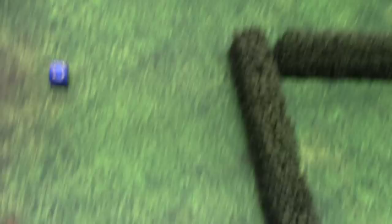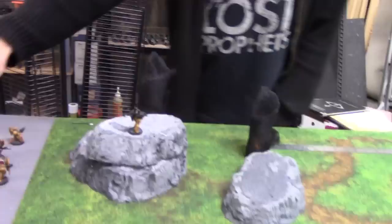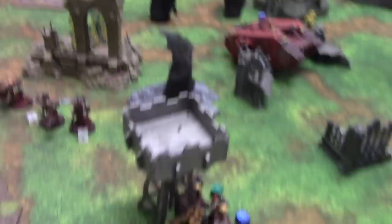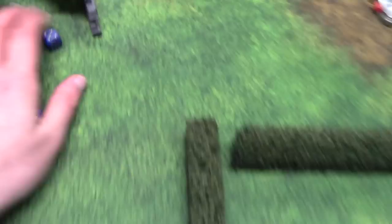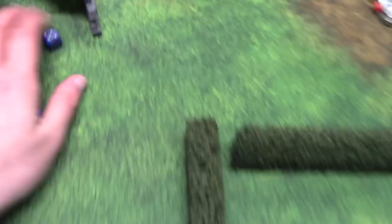They take two hits — both wound — another one bites the dust. They're getting whittled away by the fire. Another fire comes down. Jab places fire — it scatters 14 inches, well off — that's way out. Phased Plasma Fusals onto the Terminators — all hit, Strength 6, five wounds — regular 2-plus save — they're all fine. Volkite Chargers — hit on 2s, 3 hits, Strength 5 — 2 wounds — they're also fine.